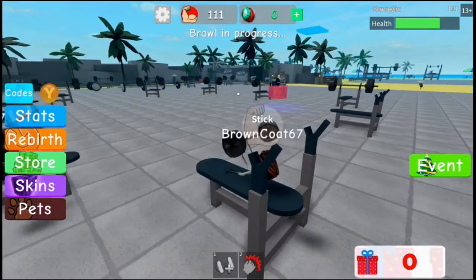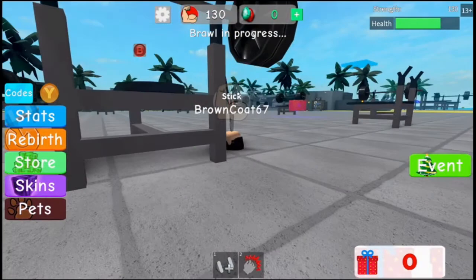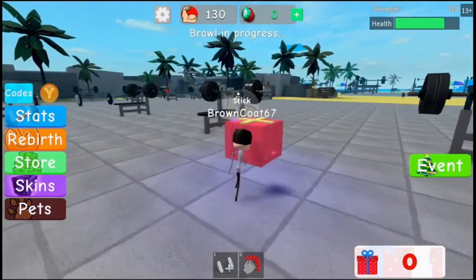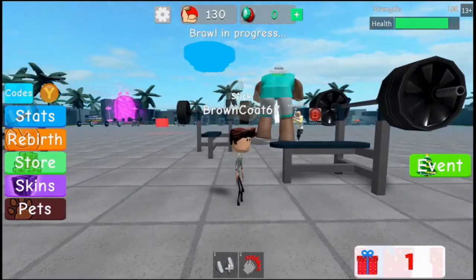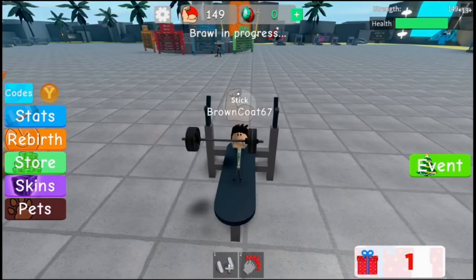Just over here pumping some iron with my boy. Oh, what's the present? I don't know. All right, my strength is up to 130 and I still look like Jack Skellington — what's going on? You need to get stronger and then it will change. Wow, that guy is scary, oh my gosh.